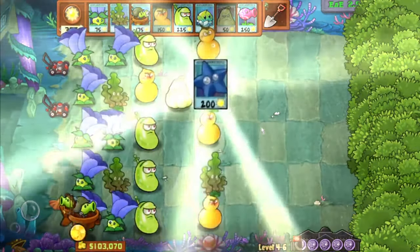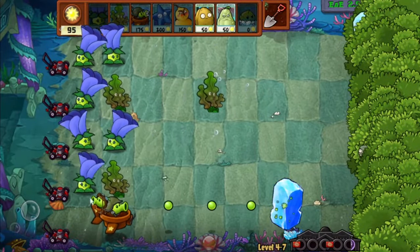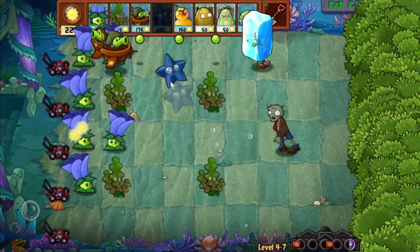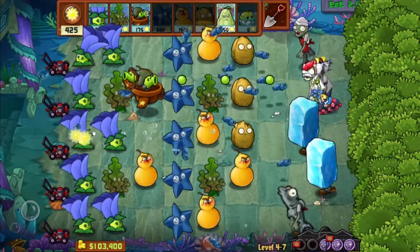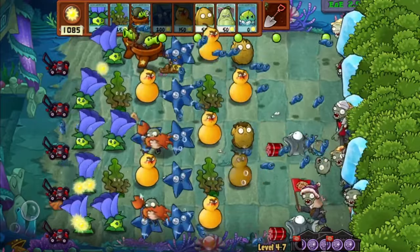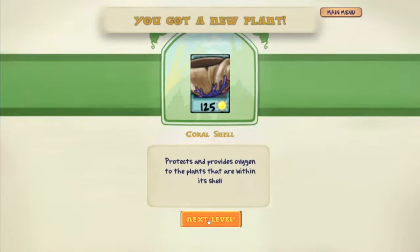New plant — I think it's the same star fruit as before, but a new plant. I don't need the aug for it. It's an underwater plant — it works normally, I believe, so we'll test it out. I like that I need to click on the tiles so you can shoot — that's a good addition because it was a bit more difficult to collect sun. Look at the star fruit go — different projectiles as well. We also get the shell, which protects plants and provides oxygen for the plants within its shell.